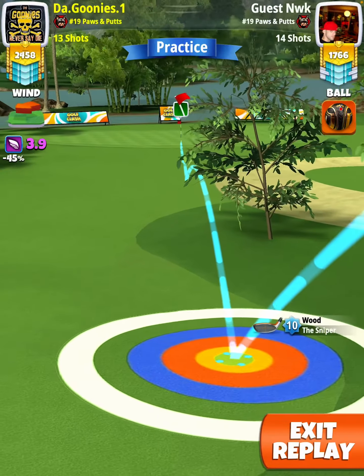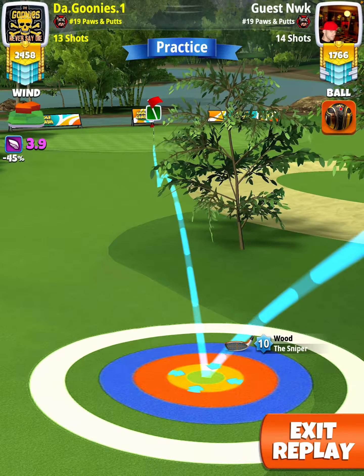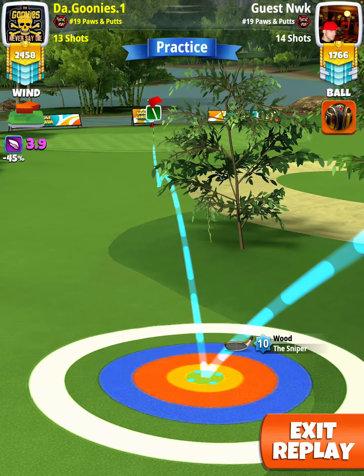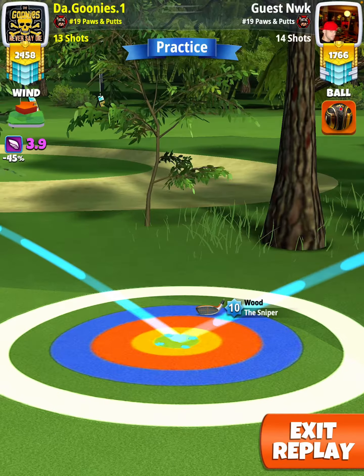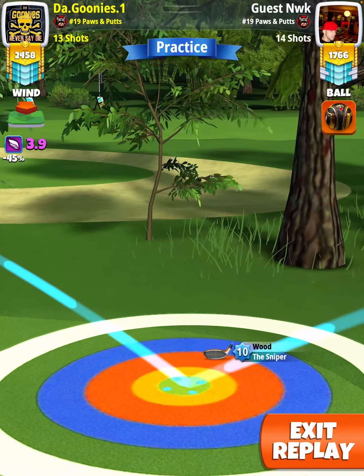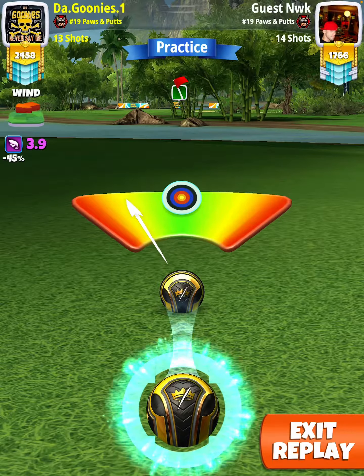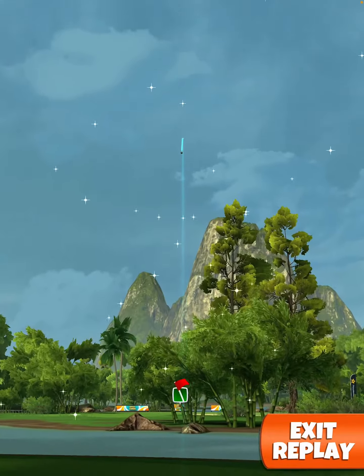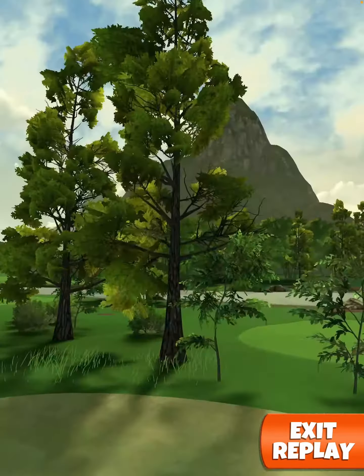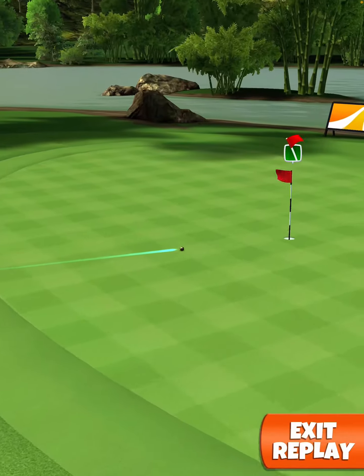Because the ball will roll out. You're going to push your rings, center your ball, try to hit perfect — for a nice albatross.